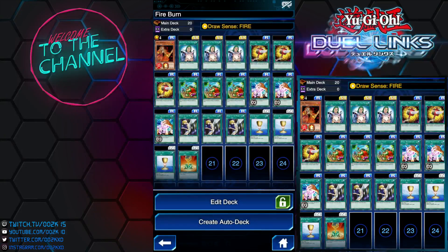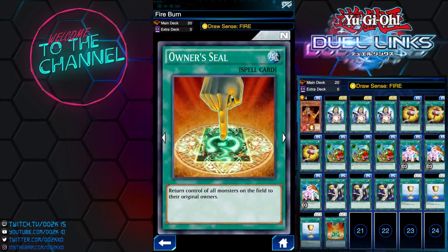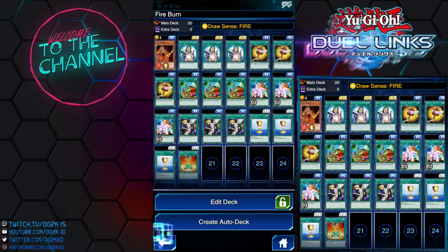The other card is Owner's Seal. This is basically a tech card in this deck. If you want, you can replace it with another healing card — any healing card should work. The reason I'm running Owner's Seal is to counter Enemy Controller, so you can take back control of your monster if your opponent uses Enemy Controller on it.